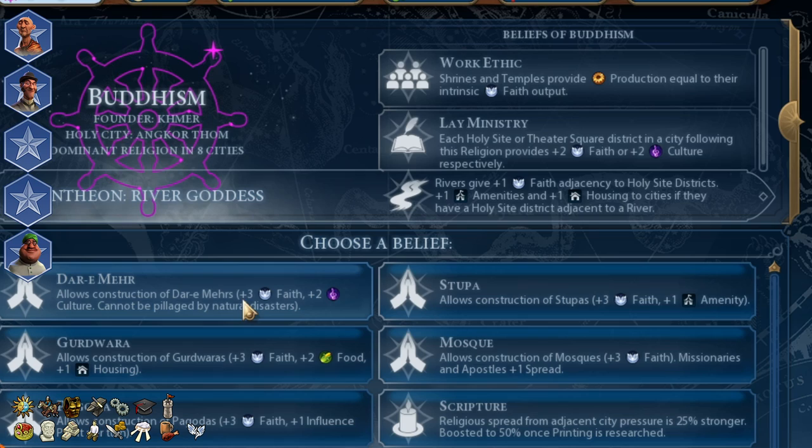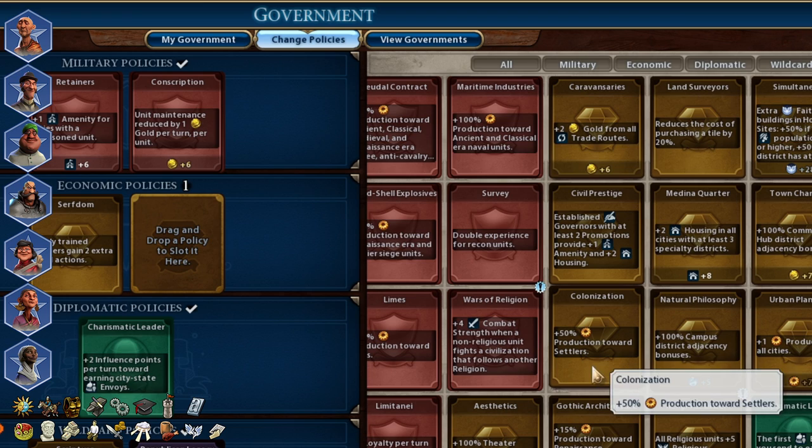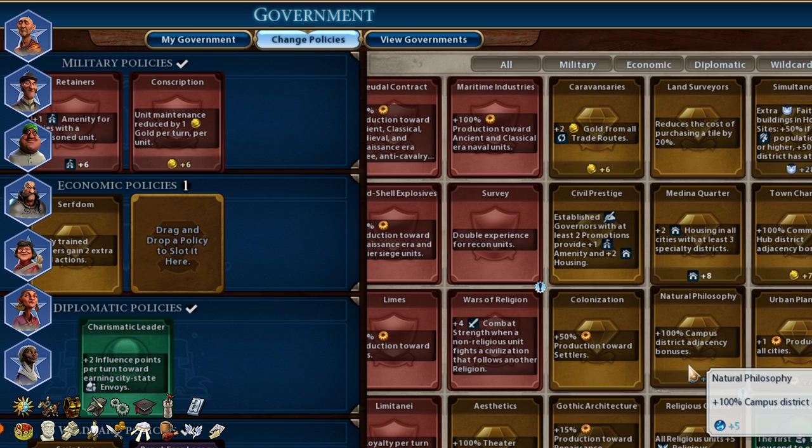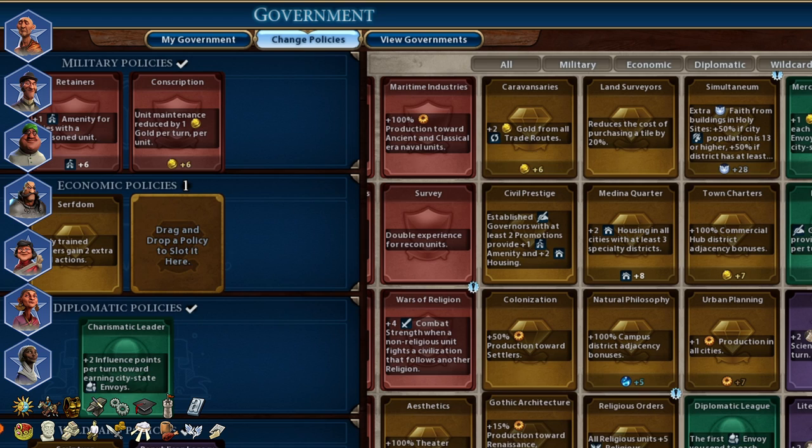Crusade will help you to attack. For policy cards you should aim for extra faith, extra culture and extra amenities. Right after finishing the Grandmaster's Chapel you can buy some garrison units to make your Retainer policy card more valuable. If you have some traders you can use the Market Economy policy card. If you don't, still aim for Diplomatic Service because you really need a spy.